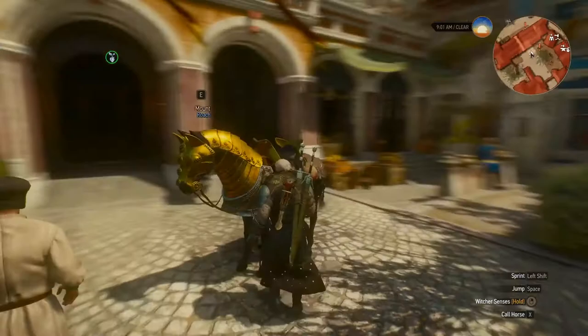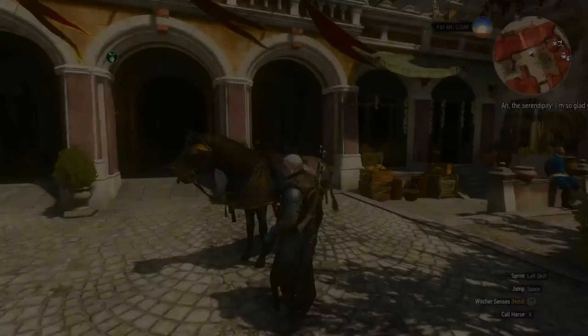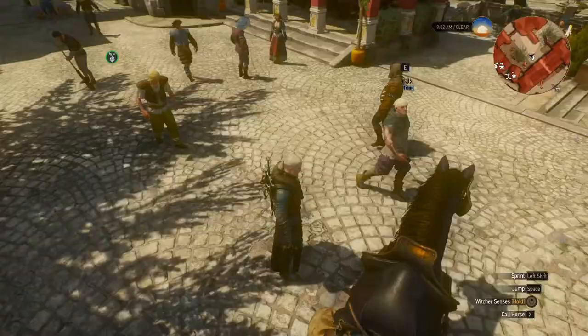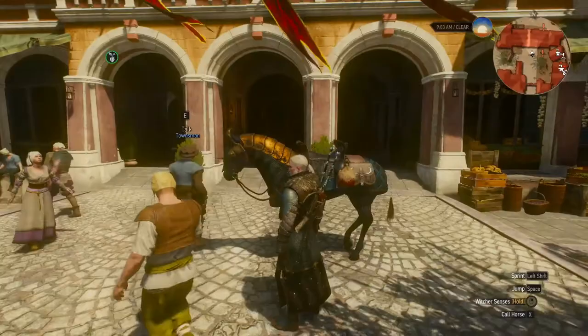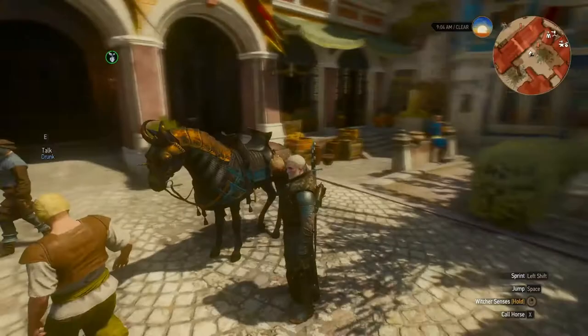This is Roach with the 5 Chivalric Virtues armor. Now I'll put the Toussaint one. You can see he's still golden, but yeah, not as cool as the first one. And the other one is all right I guess. So this is where you can get some gold armors for Roach in The Witcher 3.